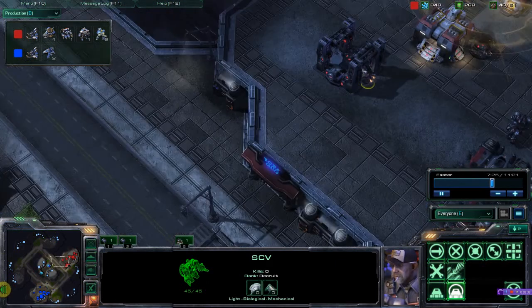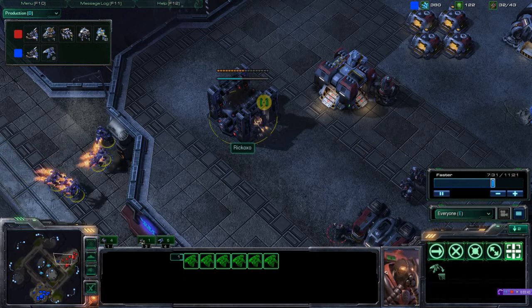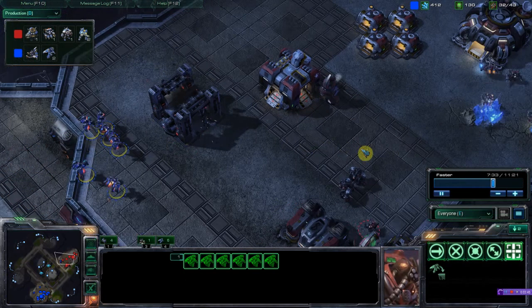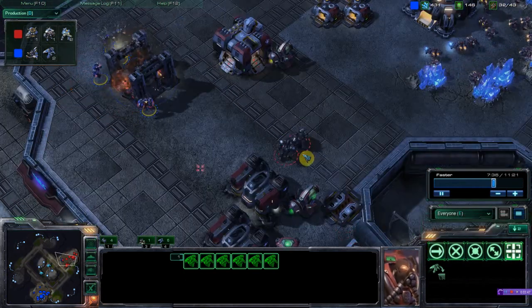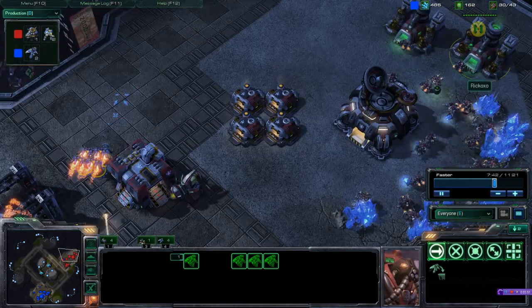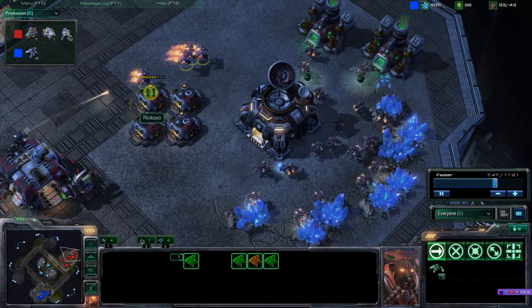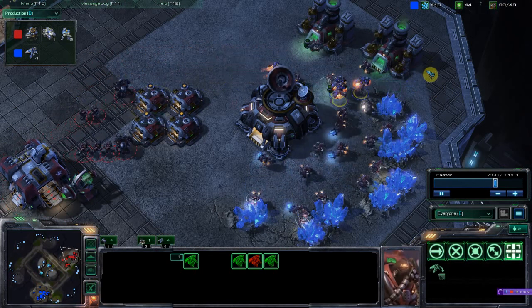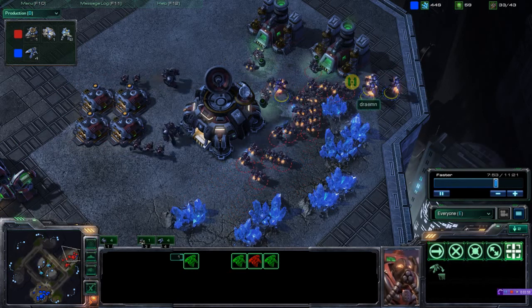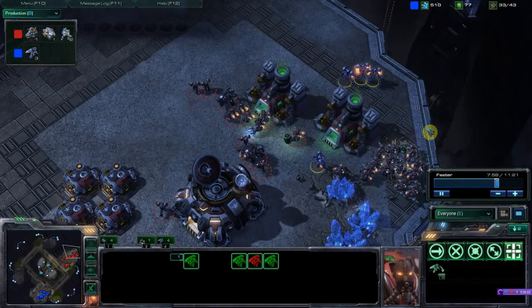I'm going to bring my reapers in and target specifically just that SCV to keep the building from finishing right away. After that's done I notice his army - marauders. That was a big mistake; I shouldn't engage him. So I'm going to run around and get a few free kills off of these SCVs. He's going to try and surround me, so I quickly moved out of the way.